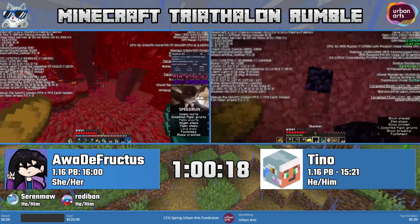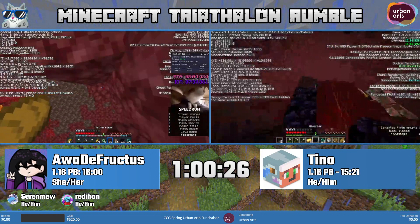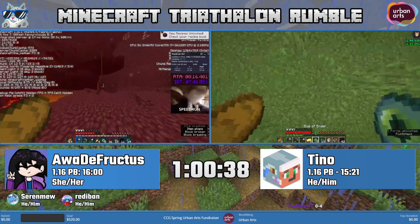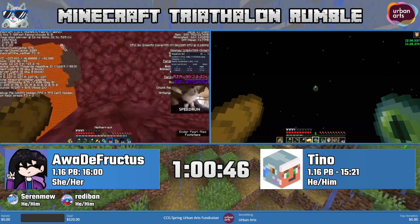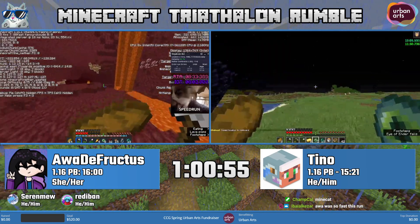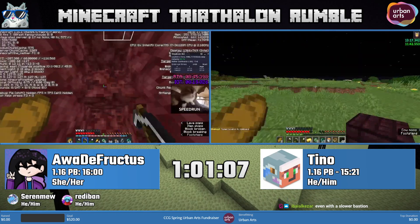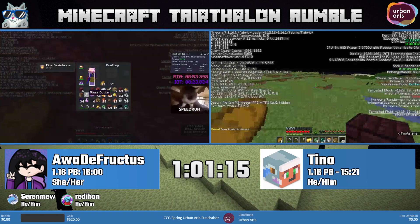Tino is fighting blazes and using fire resistance to kill them. Ama is routing the bastion — there are a few main routes for bridge bastions. She appears to be going for the Dowski route, named after Dowski who also runs Minecraft and held 1.16 records as well as zero-star records. Dowski at some point was also grinding Fortnite at a high level. Some players are just good at every game. Dowski was at one point considered second place in this most contested category.